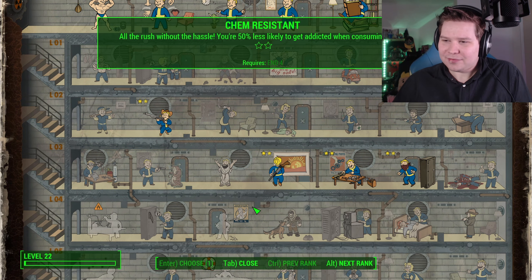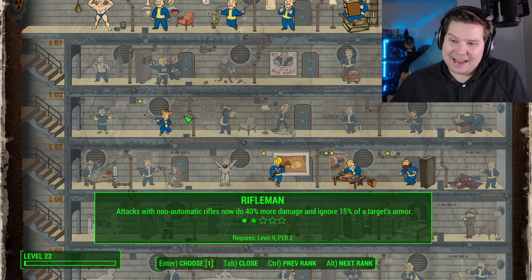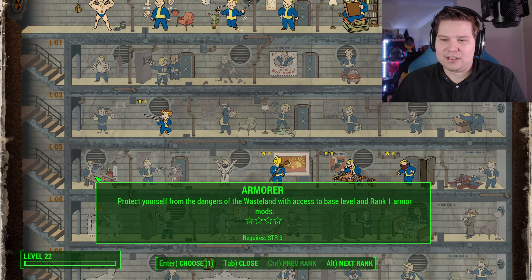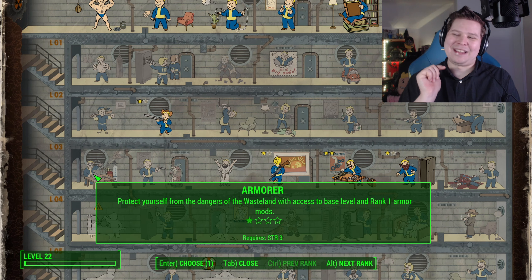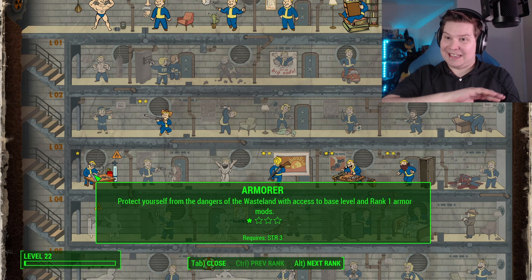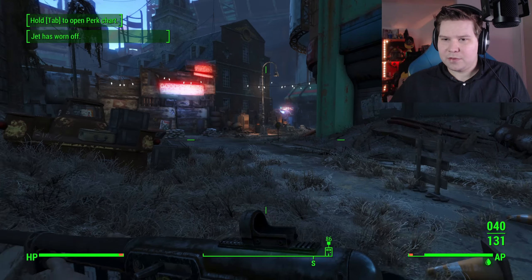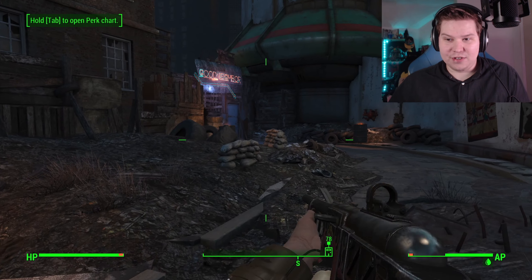As we mentioned before, it might be an idea to get armorer now. Because if I look up how to get ballistic weave, I think we need to do that mission for Pam again. And we need at least rank one of armorer to do that - it's honestly worth it. I should have got armorer weeks ago. Armor is a very vital perk in these runs. Oh, we've got Good Neighbor over here - have I discovered Good Neighbor? I don't think I have - I haven't discovered Good Neighbor yet.